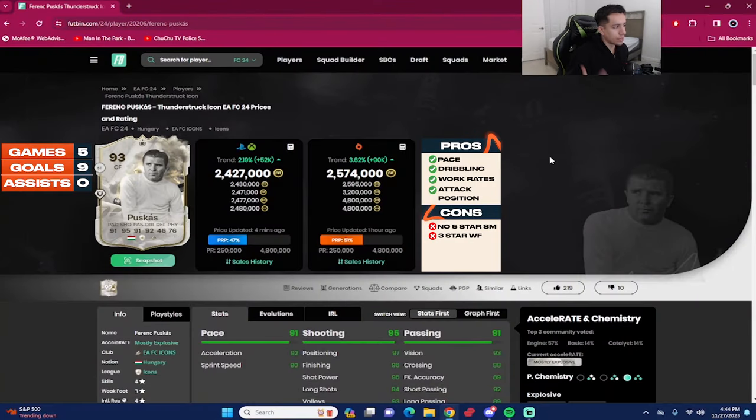That concludes the review for the 93-rated Thunderstruck Icon Puskas — 2.4 million coins on PlayStation and Xbox by the time I dropped this video, 2.5 million on PC. We played five games with the card: nine goals, zero assists as a striker in a 4-3-2-1 formation. It's a really good return from the card.